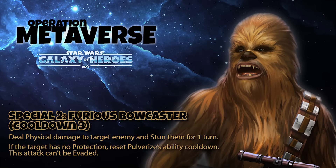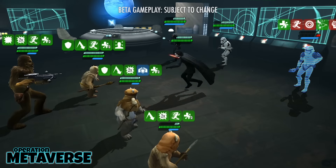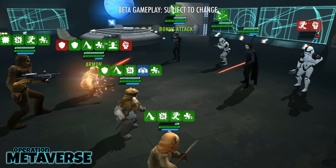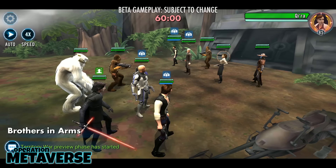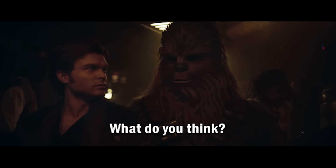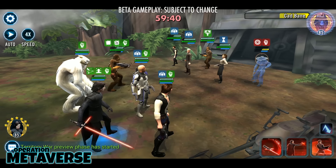Furious Bowcaster is Chewbacca's single target damage ability that delivers big damage paired with a one-turn stun. If the target has no protection, Pulverize's cooldown will be refreshed. The Bowcaster also has the ability to be refreshed from Chewbacca's second unique, which we will discuss in a moment. This will come in handy for Territory War when you're facing a team someone has already chipped away at. After a meltdown in your guild chat about loaded turn meter, having Chewbacca and his rapid cooldowns will help ease the nerves.